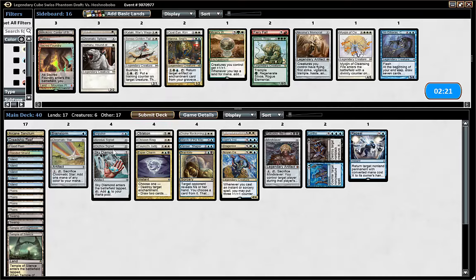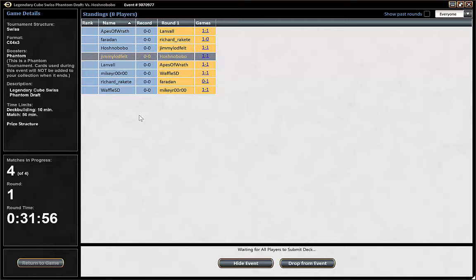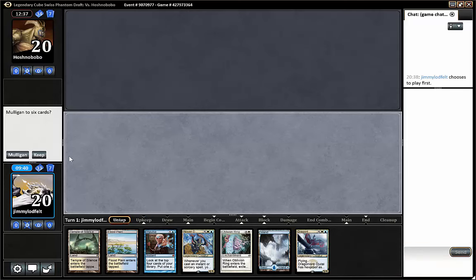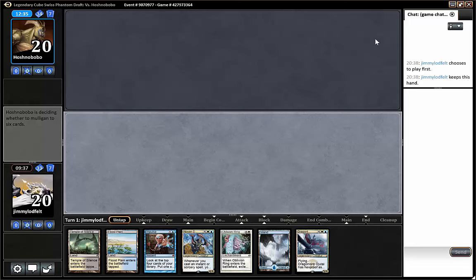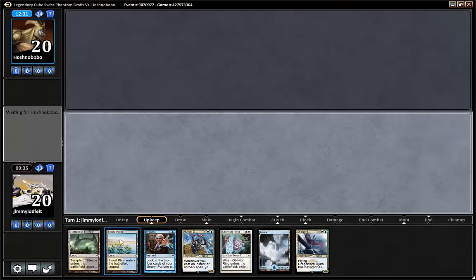So maybe we have to take in some creatures. I think we can take out Hanna — it's not that good here. Take in the Oblation, and maybe the Sensei is a 3/2 blocker that comes out on turn two. Take out March of the Machines — I don't think we're winning by March of the Machines. So hopefully we can do something. Temple — yeah, I guess it's fine. Impulse. He kept his hand as well.